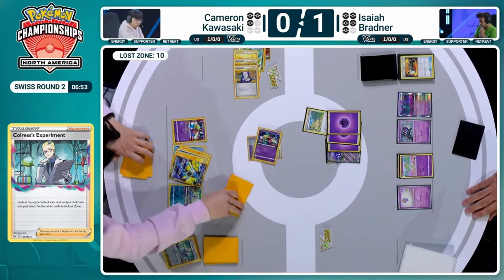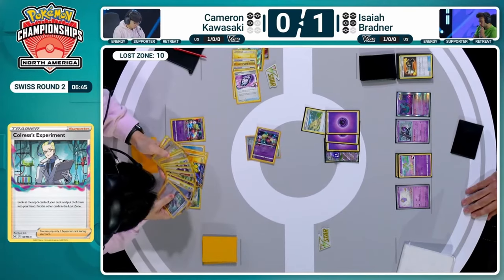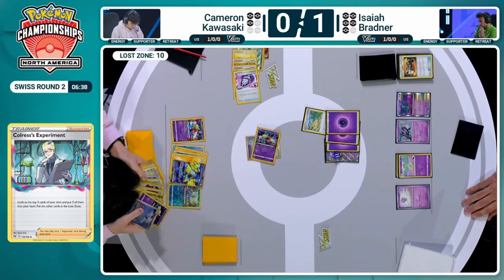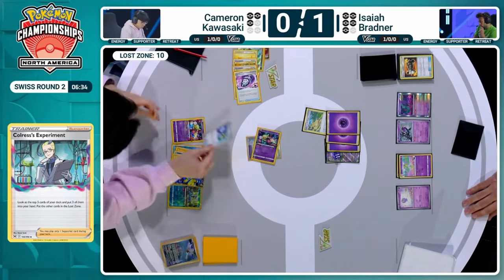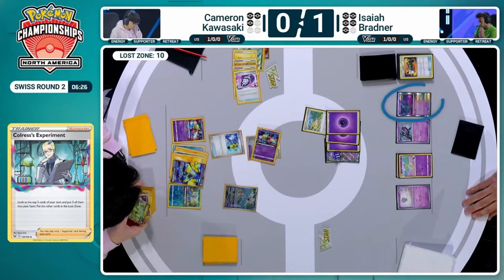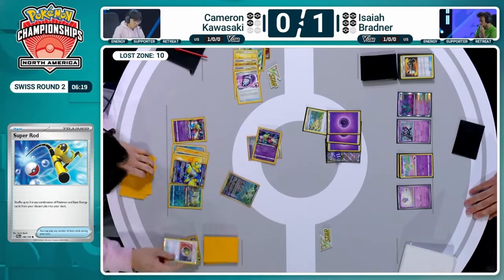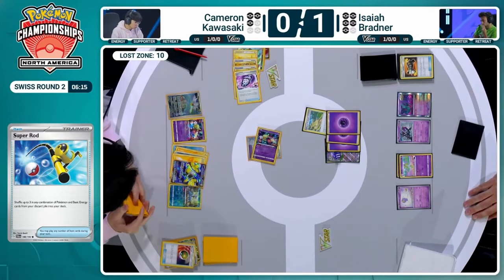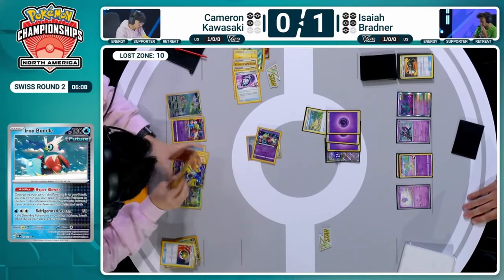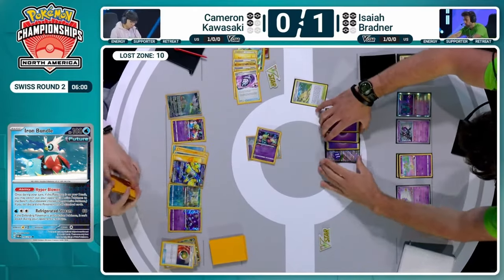I'm excited to see where Cameron goes with this turn because there are a lot of options. There are only three prize cards left, just under seven minutes for both players, and Cameron's looking like he's in a pretty good position to take this game off Isaiah Bradner. Cameron in a fantastic position. Going to go for that Super Rod play — get back the Iron Bundle, then use it. Isaiah probably going to give up on the Flutter Mane, as that's like the least useful card at this point. Does need the Drifloon to deal with the Iron Hands, but a single Lost Vacuum could win Cameron the game.